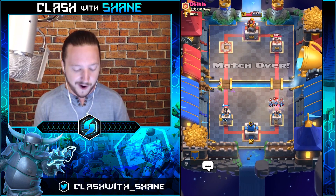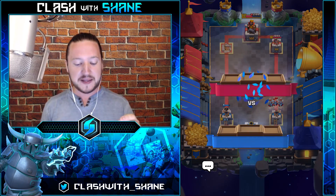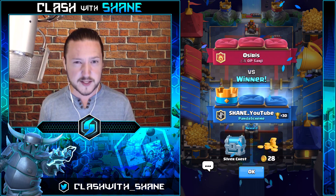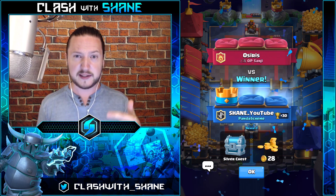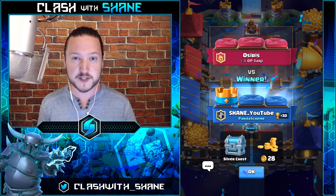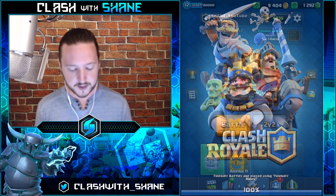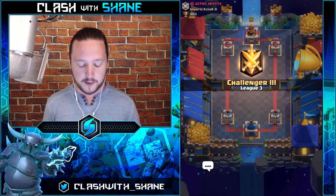Good game to our friend Osiris — 373 health on our tower at the end there. I can't believe we're having so much success with this Mega Knight at level two — that's crazy. Because if my Mega Knight was equal level — like level 4 or 5 — could you imagine how much stronger this deck would be? Boom, 30 trophies right there!